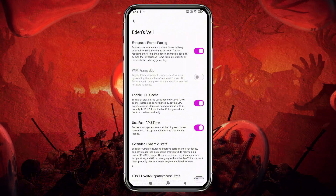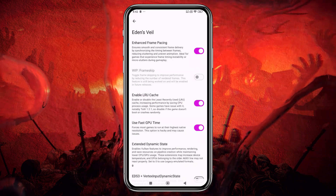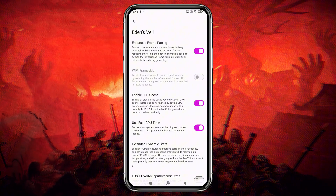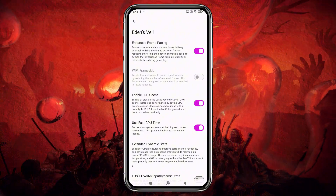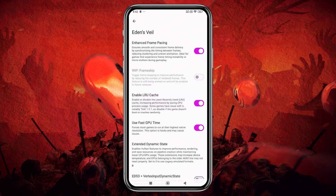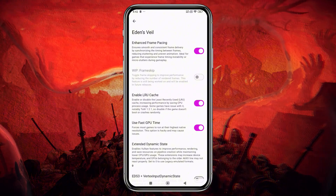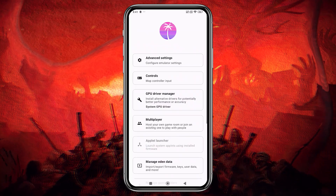Enhanced Frame Pacing has arrived. This generates intermediate frames and downscales resolution dynamically to maintain smooth gameplay even on mid-range phones — it feels like your device just got an upgrade without spending a dime. Another huge feature is the LRU toggle — least recently used texture caching. When enabled, Eden intelligently clears unused textures and memory blocks under pressure, keeping your gameplay smooth, especially on devices with limited RAM.